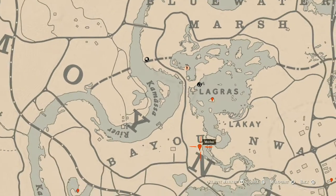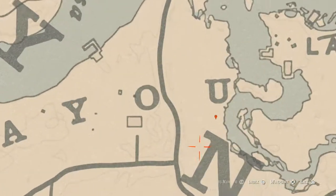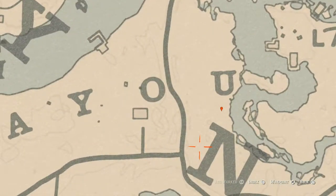Let's go to our next marker, which is under the Un Bayou right here at this location. You guys will get a Heron egg — H-E-R-O-N. It's in a tree; shoot it down with a varmint rifle or a bow using a small game arrow. Remember: a varmint rifle or a bow using a small game arrow.